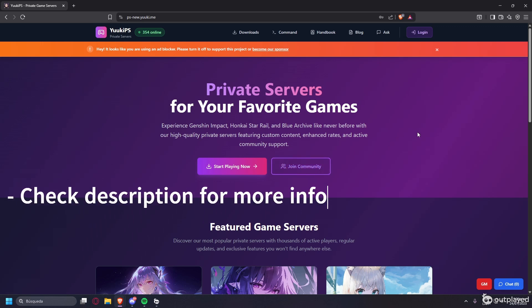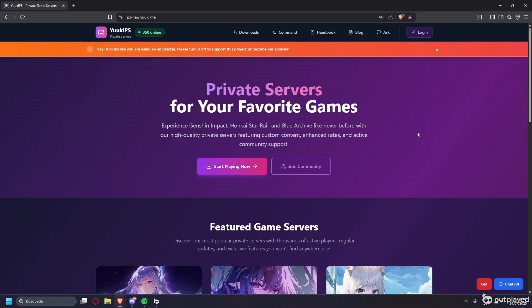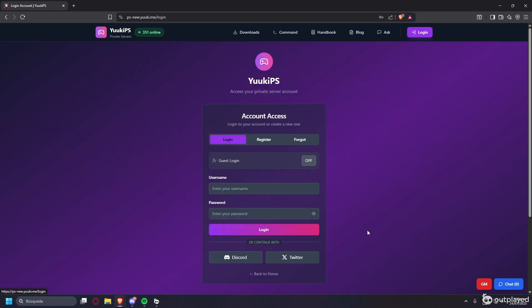Welcome! This time I'm going to teach you how to create a private server for Genshin Impact, Honkai Star Rail, and Blue Archive. This is not a localhost — it's a private server via UKPS. I'm going to show you how to use the website, how to create an account, and everything. I'll leave the link in the description.